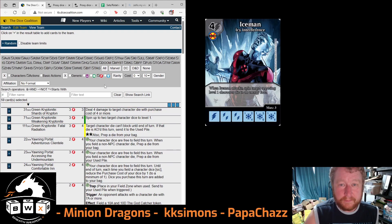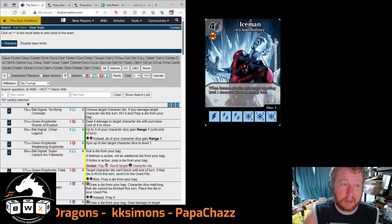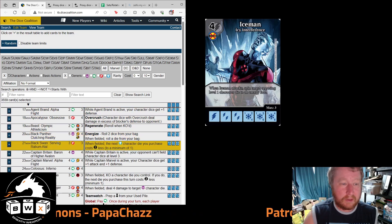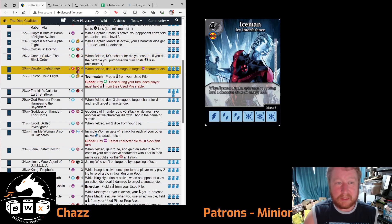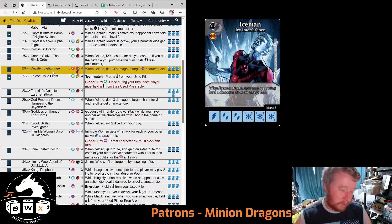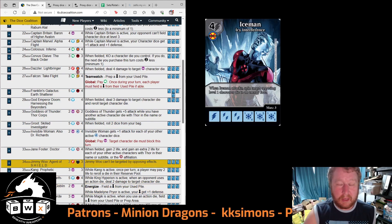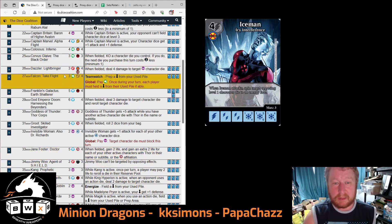As a final option, you can find any bulk characters and substitute them in. So if you've gone for Iceman, you could use Black Swan dice or Dazzler dice — it doesn't really matter as the last resort. As long as you make yourself aware of the stats, that is a possibility, because even the newest players are likely to have 20 bulk character dice.